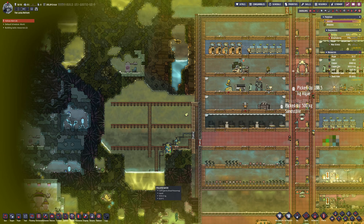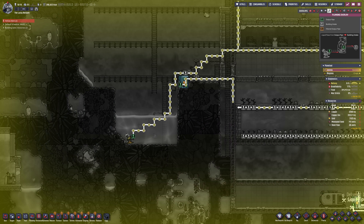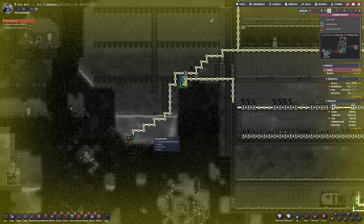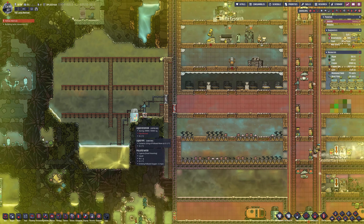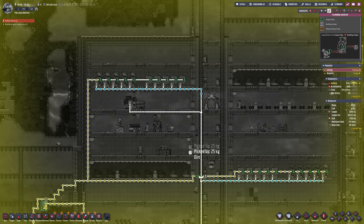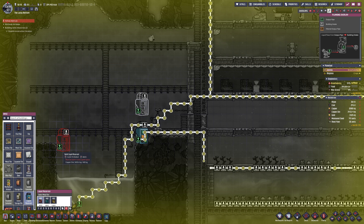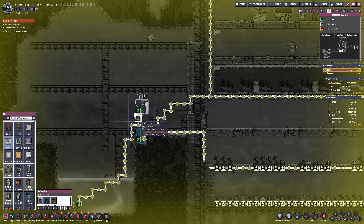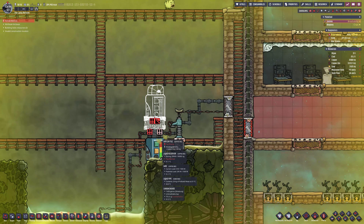What I'm noticing as I'm digging is that the pump there is not running. We're supposed to be clearing that out to make room. And you can see that the whole polluted water is backed up because the storage canister is full. That's a problem because all of the toilets will stop working and people will pee themselves all over the base. So chucking down another storage thing there will allow the polluted water to continue to go into the second one.